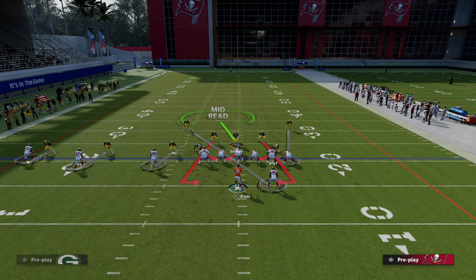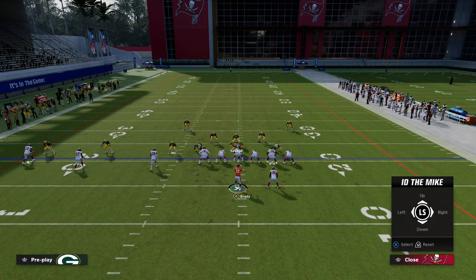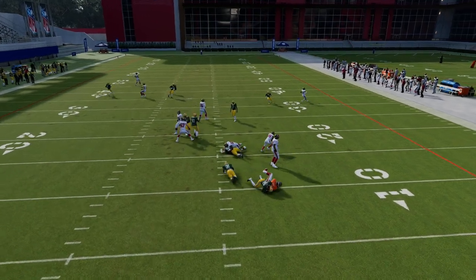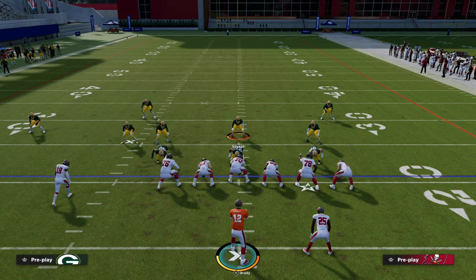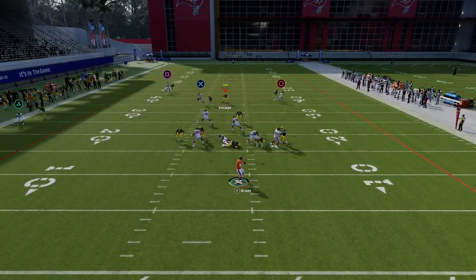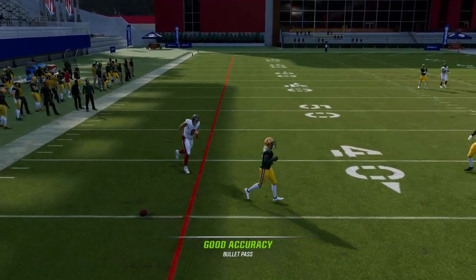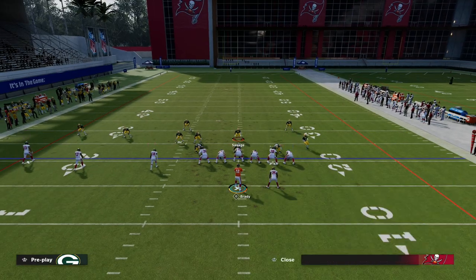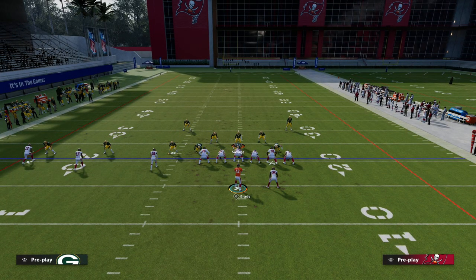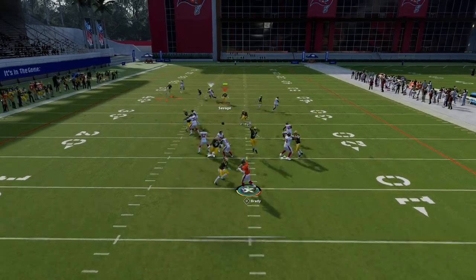The best way to pick up loop pressures — whether it's from a 2-3-6 will or nickel 335 normal — is to ID the corner. For a little extra, you can slide protect to the side opposite of the side you ID. In this example, slide protecting to the left. As you can see, the blitz gets picked up, we have time, and the concept is basically there. You want routes that beat man-to-man coverage, and I like to slide backside — by and large this pressure is pretty much picked up.